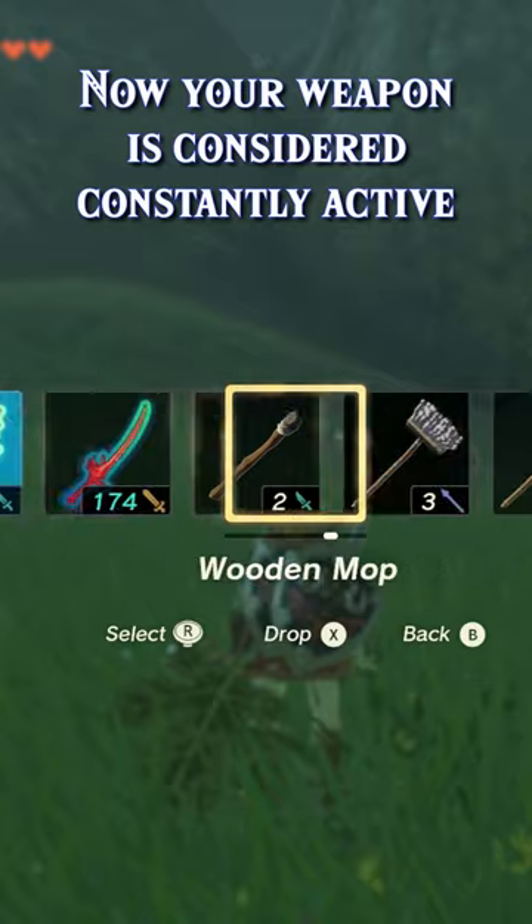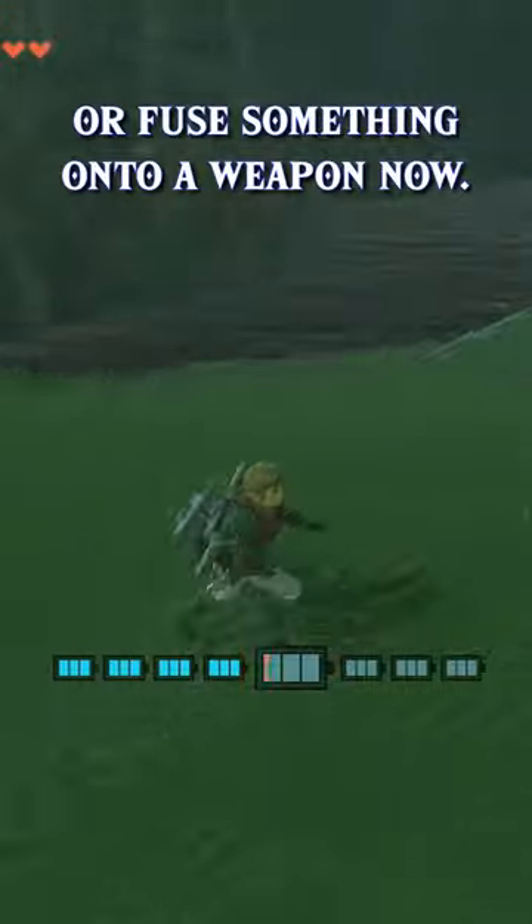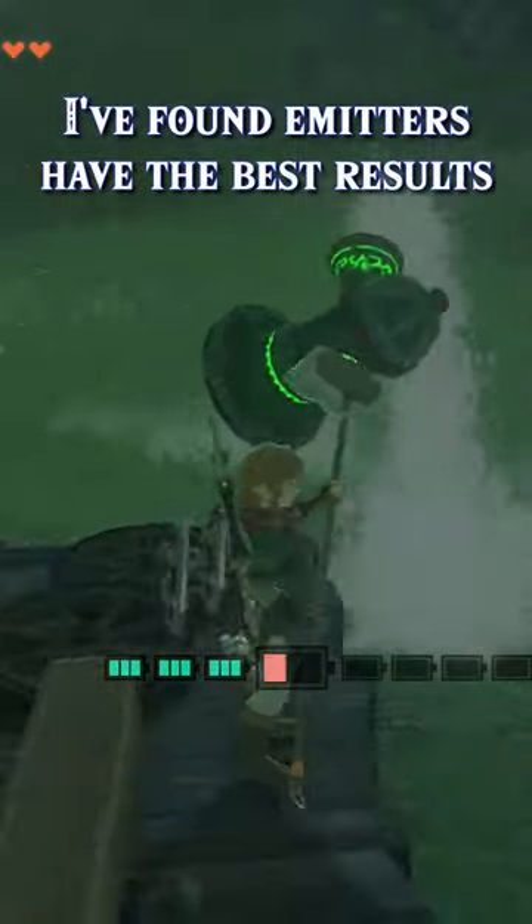Now your weapon is considered constantly activated, so either swap over to something that has a Zonai device attached to it, or fuse something onto another weapon. I found emitters have the best results, and you are able to clip through walls using the hydrant.